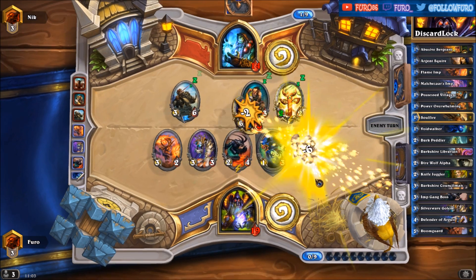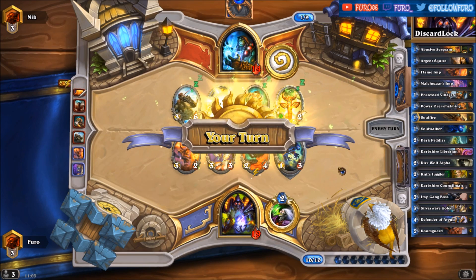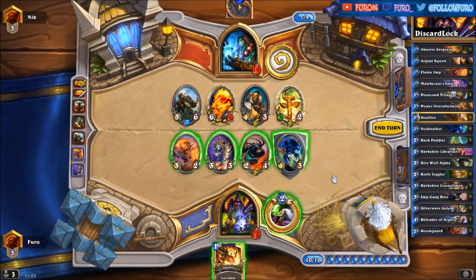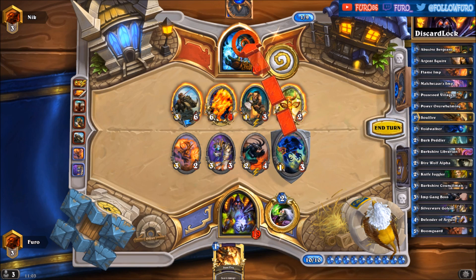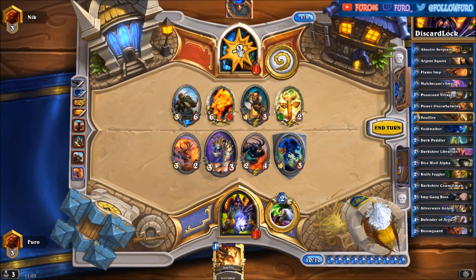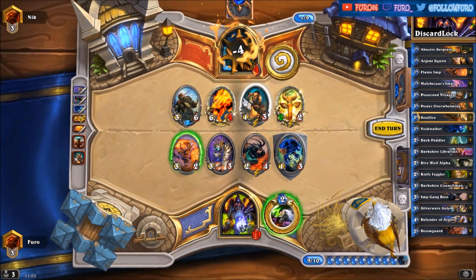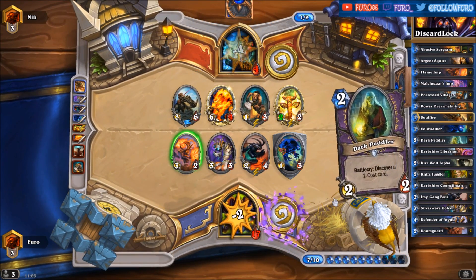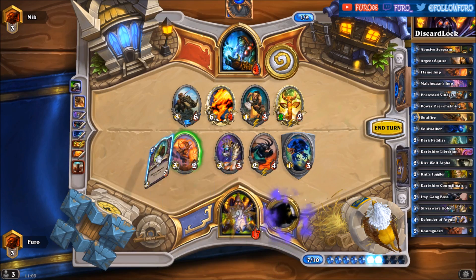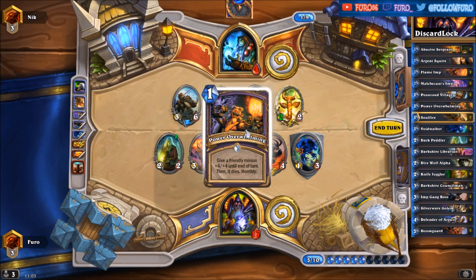Clearing the Imp — we still have nine damage on the board, that's enough to finish him. Soul Fire is one option, maybe we are getting an Abusive Sergeant or the Dark Peddler — that can also help us. With Power Overwhelming we win the game.